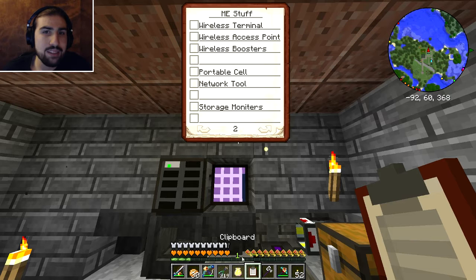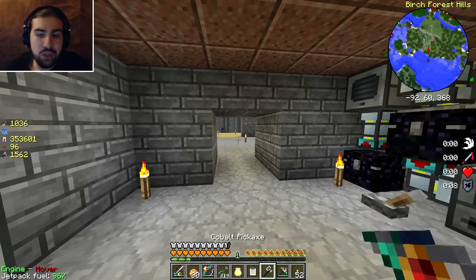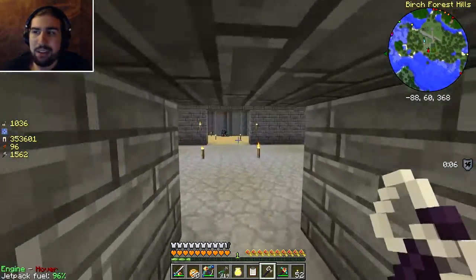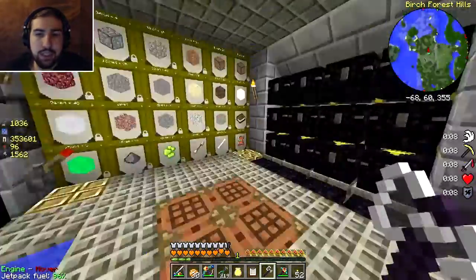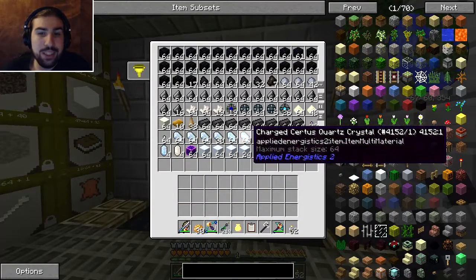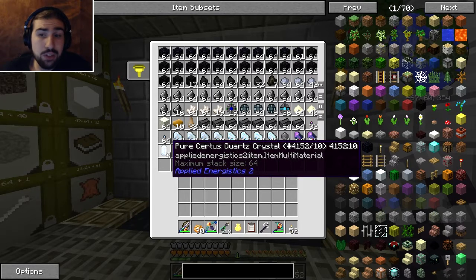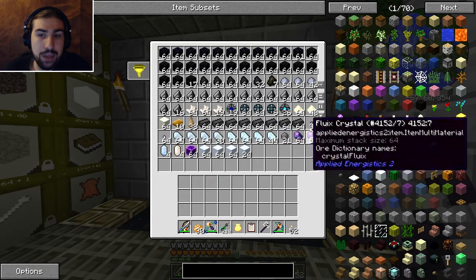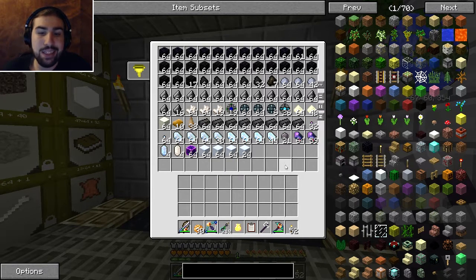Networking tools are kind of like a debugging tool just to tell you how things are working. Storage monitors are just a visual thing. If I don't get to some of this in this episode, I might just make them off camera. This stuff can get very grindy. We have a whole bunch of charged Certus, a whole bunch of Certus, Fluix, even Fluix blocks. Those are all the pure crystals I made. I was starting to put these seeds in the world to make more pure crystals, but they only got to 1%, so I need to make the growth accelerators.